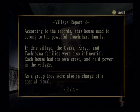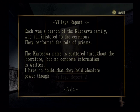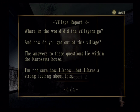A surveyor must have been here — near the well there's a piece of a note. Village Report 2: I looked down to the old well but it was pitch black. According to the records, this house used to belong to the powerful Tsuchihara family. In this village, the Osaka, Kiryu, and Tachibana families were also influential — each house had its own crest and held power. As a group they were in charge of a special ritual, each a branch of the Kurosawa family who administered the ceremony. The Kurosawa name is sacred throughout the literature. Where did the villagers go and how do you get out? The answers lie within the Kurosawa house.